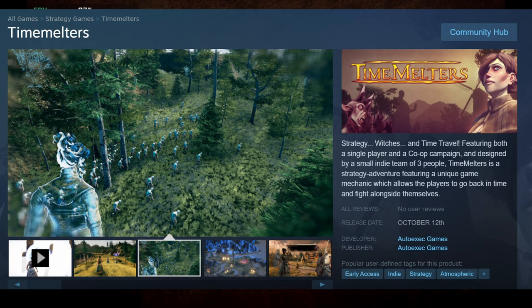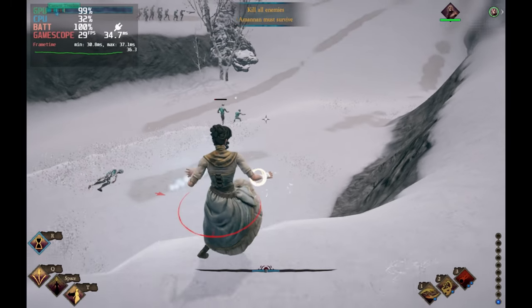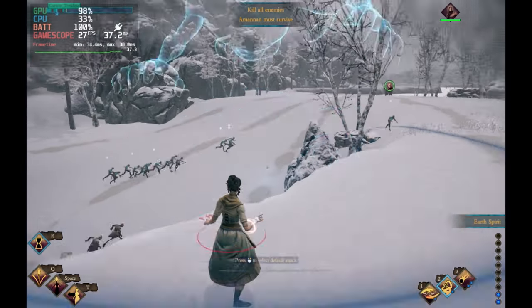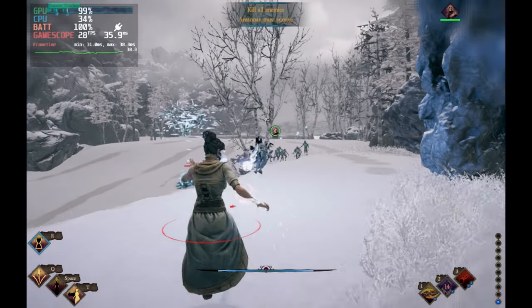Let's dive into the gameplay a bit more. You are essentially a witch and you have some magical powers. You start off with three big spells to not only douse your enemies but also try and stop them in their tracks, control trees to slow people down and attack them, and you have to manage the waves of hordes.